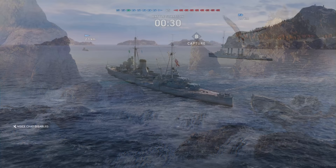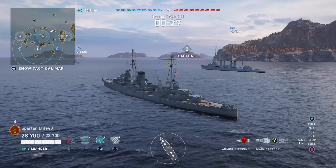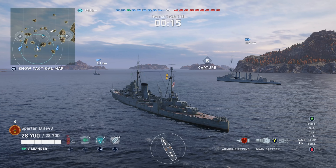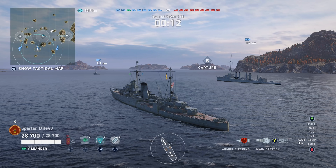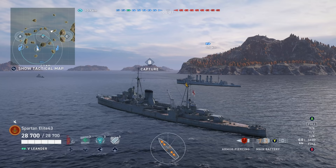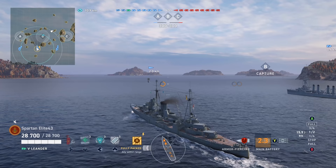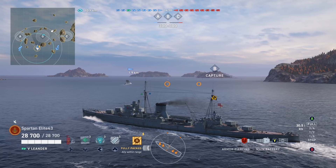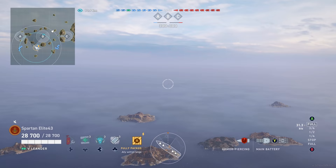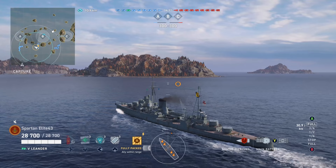We are going to be on Fault Line in the Leander. I did change my build, but apparently I forgot to for this match — which is fine. It just goes to show you that you can use more than just one build to play a ship. I do not like this particular line of cruisers — I've said this in every video so far. It's just not my cup of tea. I do like the fact that they have really good AP, I just don't like their one-dimensionalness. If you go up against a decent player who stays bow-on to you, you can only farm their superstructure for so long.